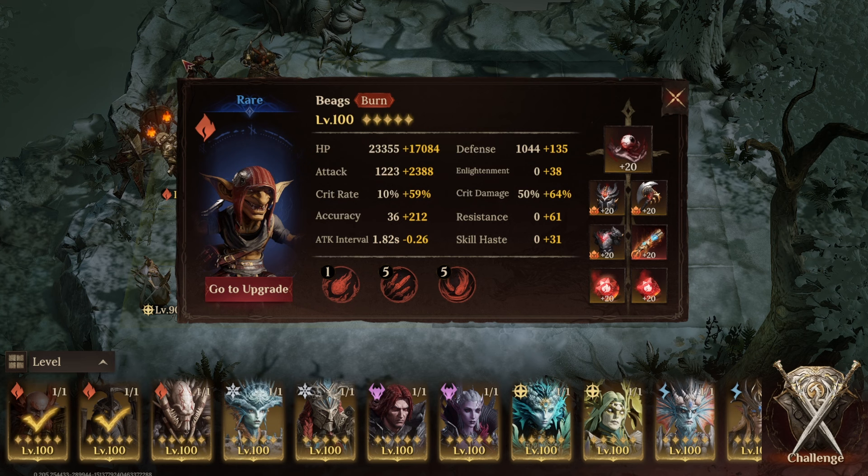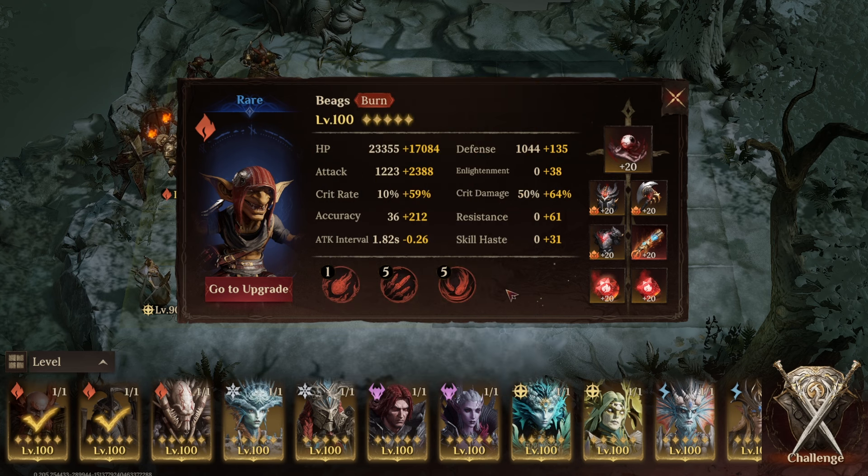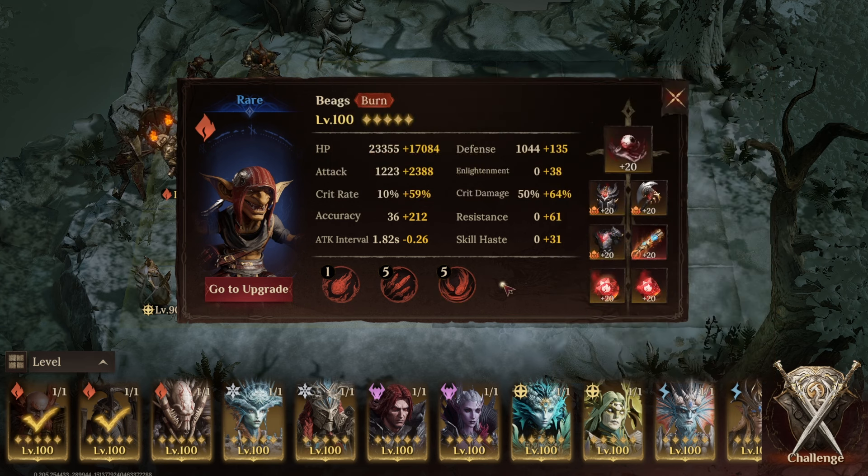Next up I've got my enabler which is Beegs. Beegs is built with a good amount of accuracy and then some damage thrown in, and obviously the Witch's Remains artifact for defense penalty. But the biggest thing for Beegs is that he places a ton of burns which are going to enable my Durum to do more damage.